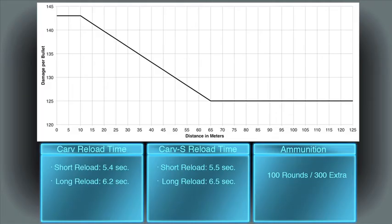The damage on the Carve is standard, starting off at 143 damage at 10 meters or less and falling down to 125 at 65 meters. The reload times are ridiculously long. The Carve's short reload is 5.4 seconds and the long reload is 6.2 seconds. The Carve S is even longer at 5.5 seconds for a short reload and 6.5 seconds for a long reload.